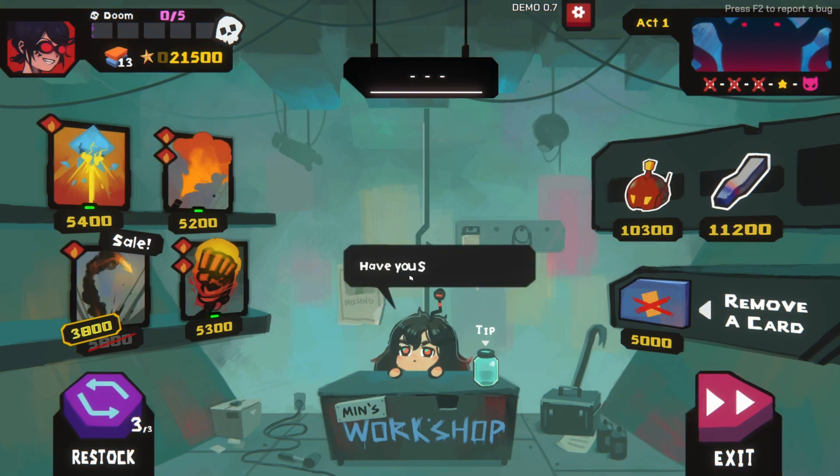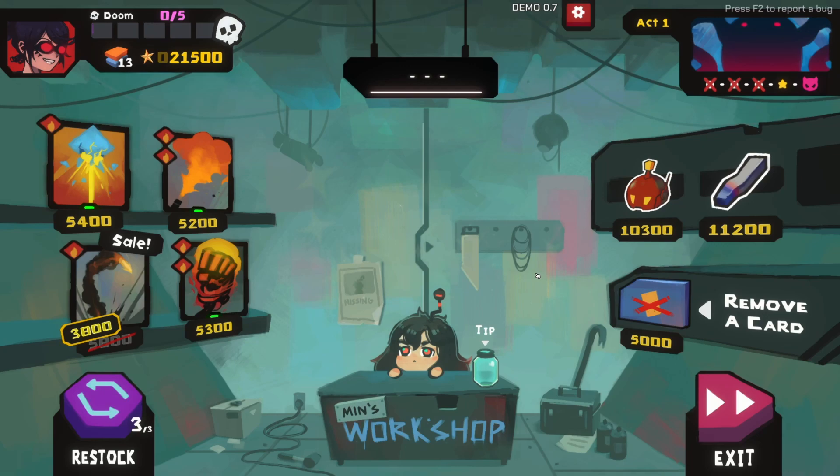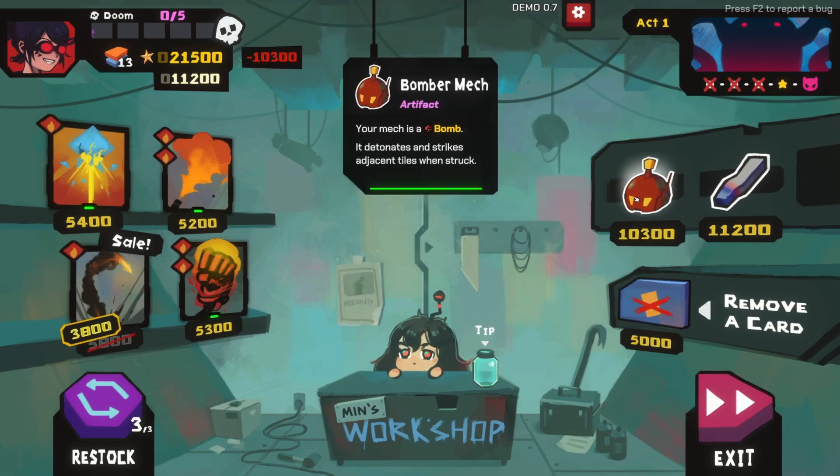Min's Workshop. Your mech is a bomb - it detonates and strikes adjacent tiles when struck.